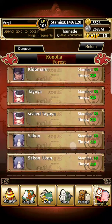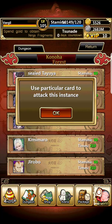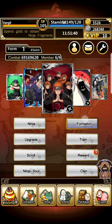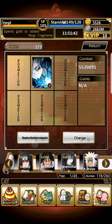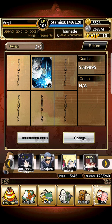To do these trials you have to use certain cards. For example, for Jirobo you can only use Choji to fight him. So let me go ahead and show you — my Choji just sucks, so I'm probably going to get my ass kicked, but let's see.